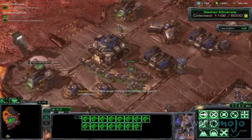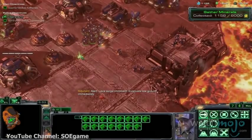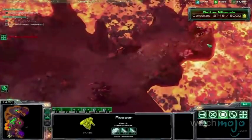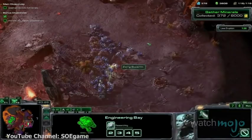To make things more difficult, the minerals are located around lava deposits, which quickly rise and will wipe out any units in low-lying areas. Of course, dealing with the lava is only part of the problem, as the planet is also swarming with Zerg, who are all too eager to tear your units apart.